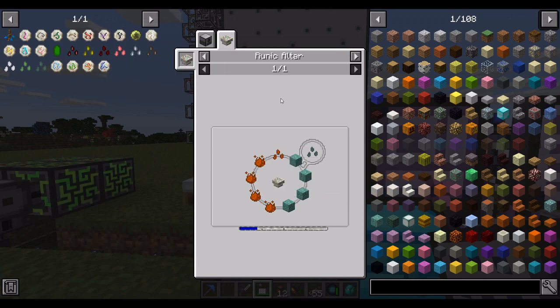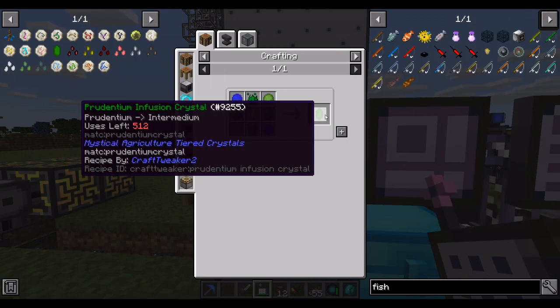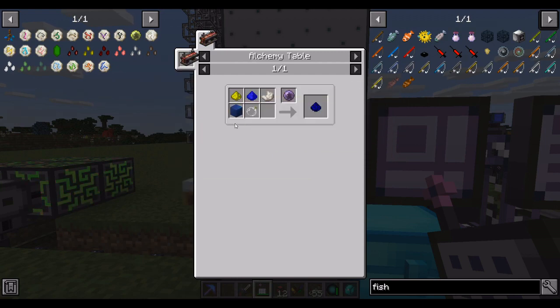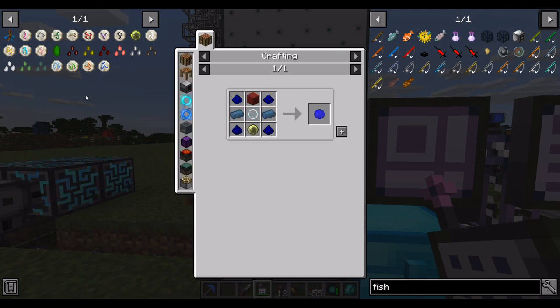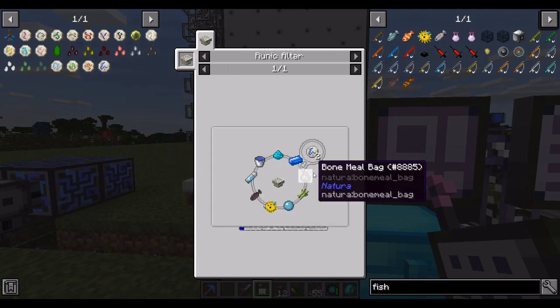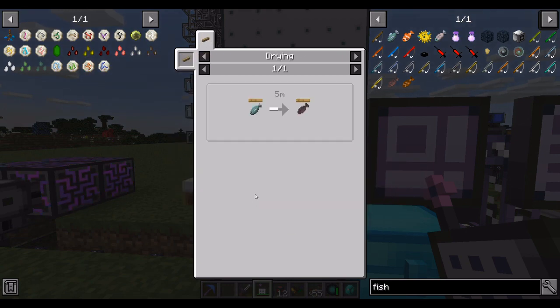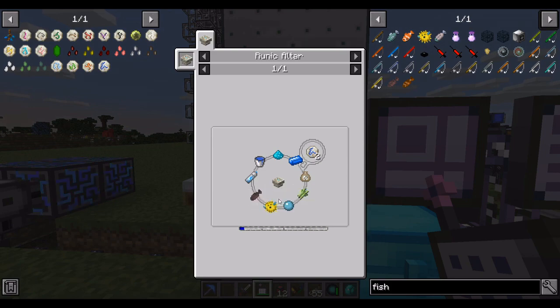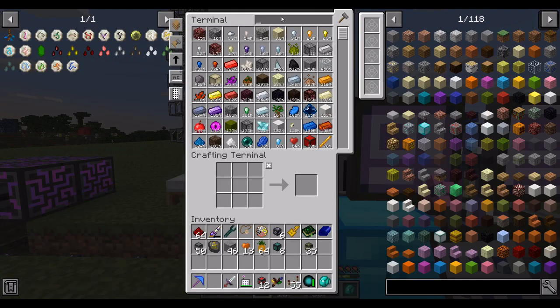Actually, on second thought, this will be a lot easier to make after we have alchemy of all these various components automated. So instead of doing a bunch of manual alchemy right now, why don't we push on with the runes instead? I'll just manually dry like half a dozen fish, which should be enough for a little while. Rune of Water needs fish and Puffer Fish, so let's grab a spawner for that.